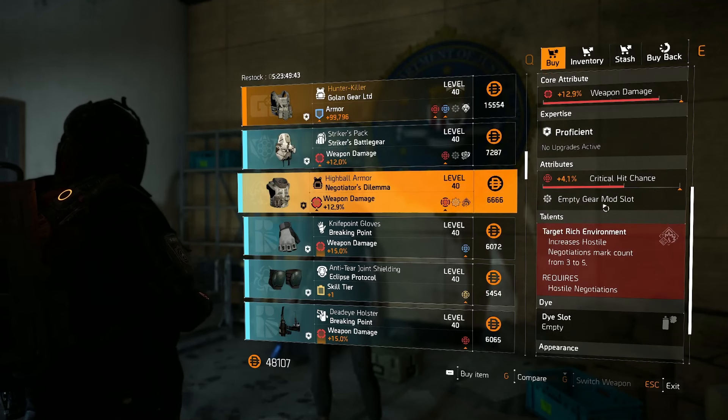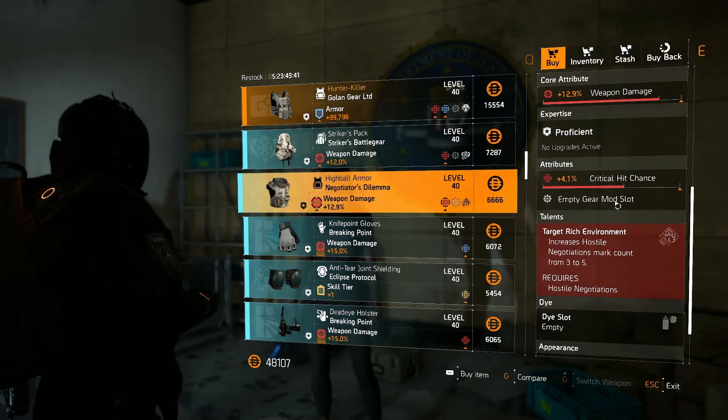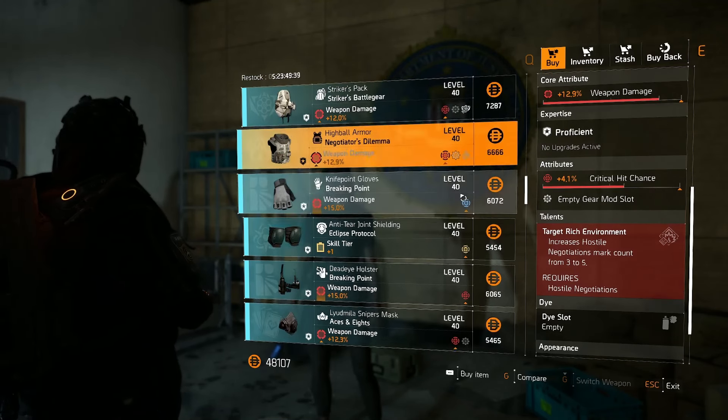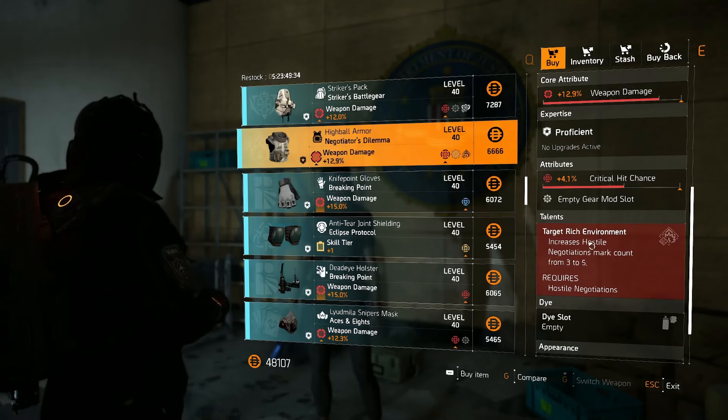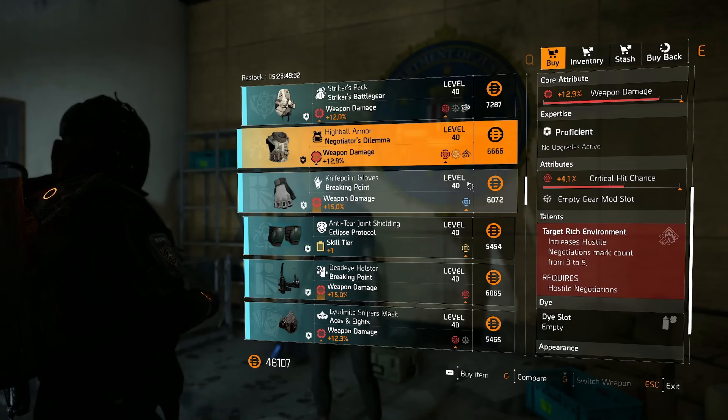Negotiator's Dilemma chest — again pretty well rolled, but we don't really use the chest too much. I think five is over the top; three is always plenty. But if you want one, there's one there.